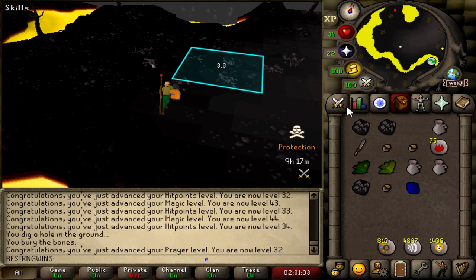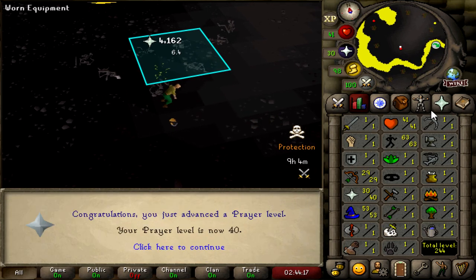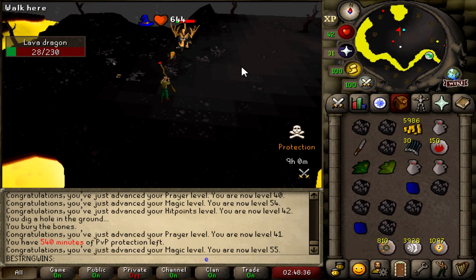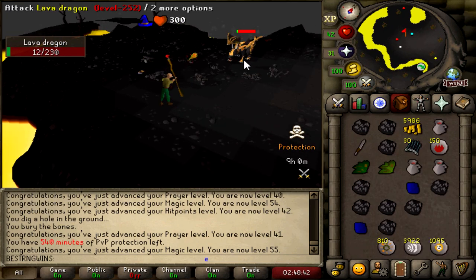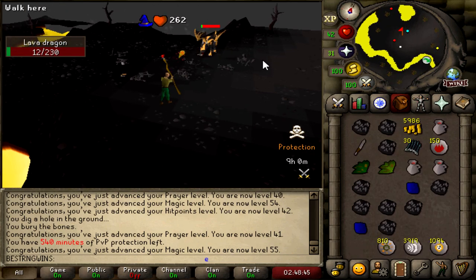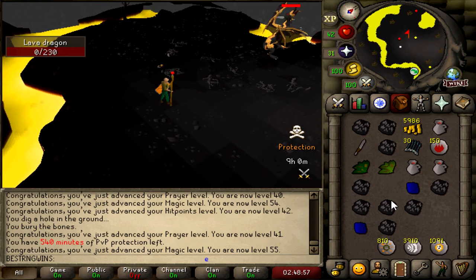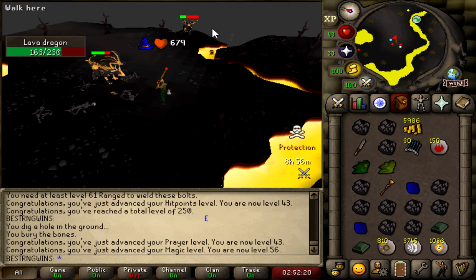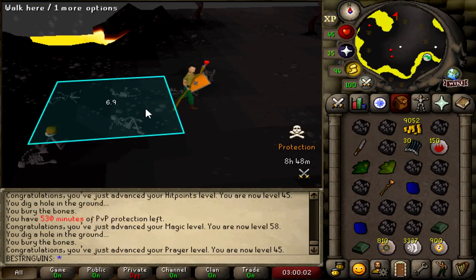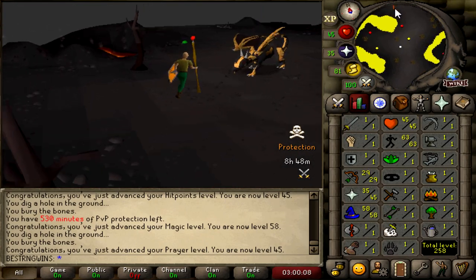Second kill, 41 Mage. Got Grimy Guam Leaves and Highlanders — not sure if those sell but I'll stack up with Black Dragon Hide instead. 32 Prayer from three Dragon Bones buried. Runite Bolts — that's a good drop, that'll sell. 40 Prayer now, we can pray Range. That's 55 Mage. Next time at Mage Bank I'll get some Nature Runes so I can alch drops to stay longer. That's one inventory done. 45 Prayer, 58 Mage — 8 hours 48 to go.